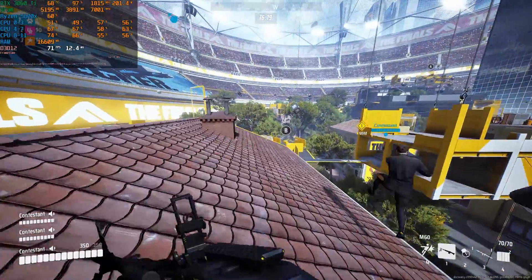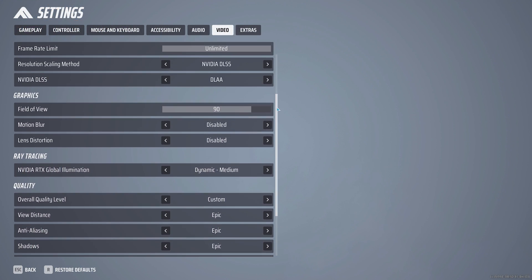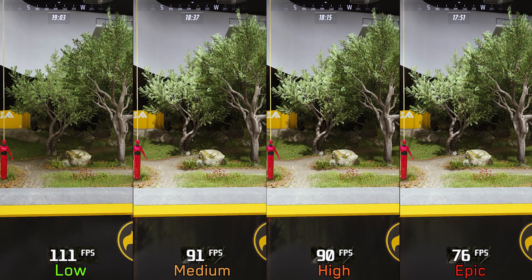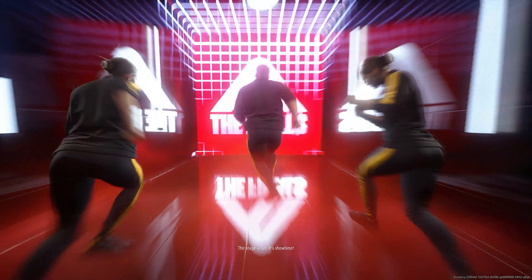These are elements we really don't see anymore in modern video games. When it comes to the engine, the game is built using Unreal Engine 5, and the graphics menu is pretty much identical to many other UE5 games. Today, as usual, we will go through all these graphics settings and examine the performance and visual impact of each one.